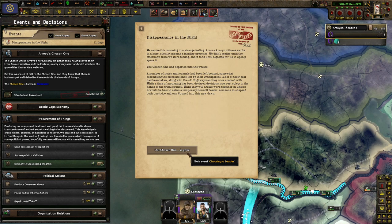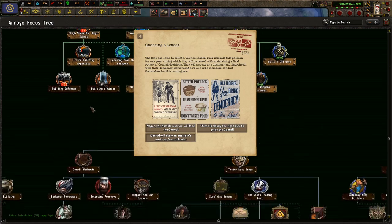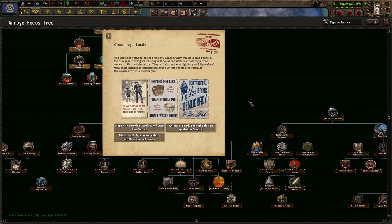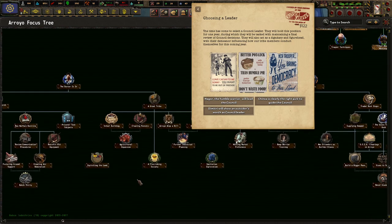It would be best to select a temporary council leader — someone who has shepherded both their tribe and the council into this new era. The Chosen One is gone. Choosing a leader: the time has given us a new council leader. They will hold the position for a year, during which they will be tasked with maintaining a final review of council decisions, also acting as a dignitarian figurehead. How can I go with these guys? Nagora the Humble Warrior — which shall lead the council? Chitza is literally the right pick to lead the council, which I chose first last time. Dimitri will show an outsider as council leader — which I did last time. Doctors and Intellectuals — which I did do some of his stuff as well.